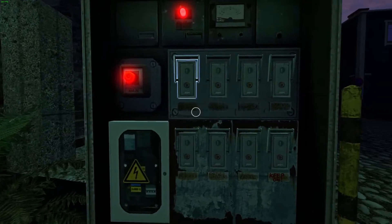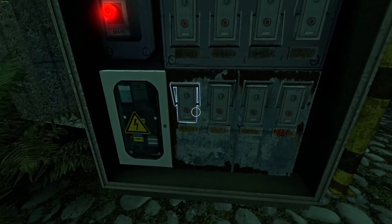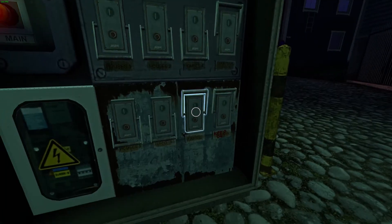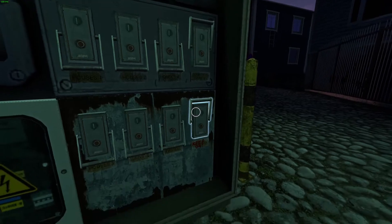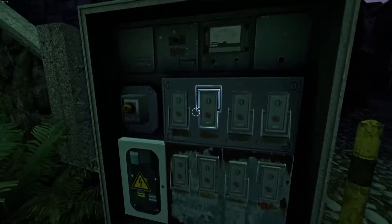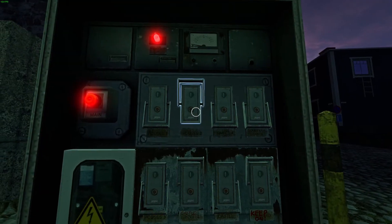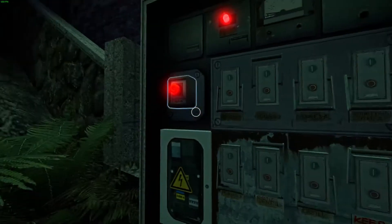After getting one of the cards, go to the switch panel at the bottom of the stairs. Turn off everything except the gates and the switch that says to leave it on. Then reset the panel with the button on it. In case you overload it, reset it via the switch situated on one of the wooden poles connecting the small running generator to the switch box.